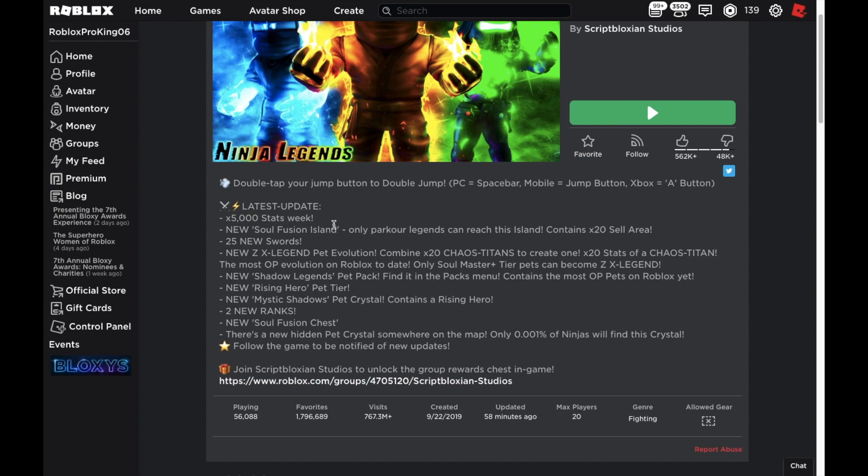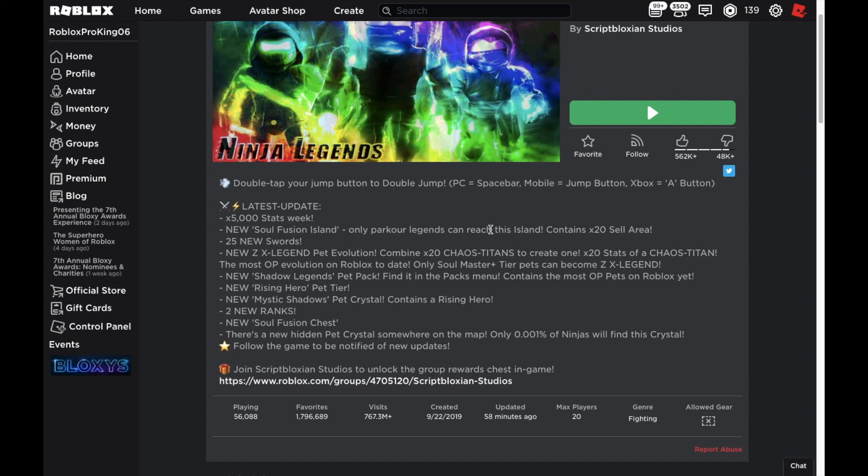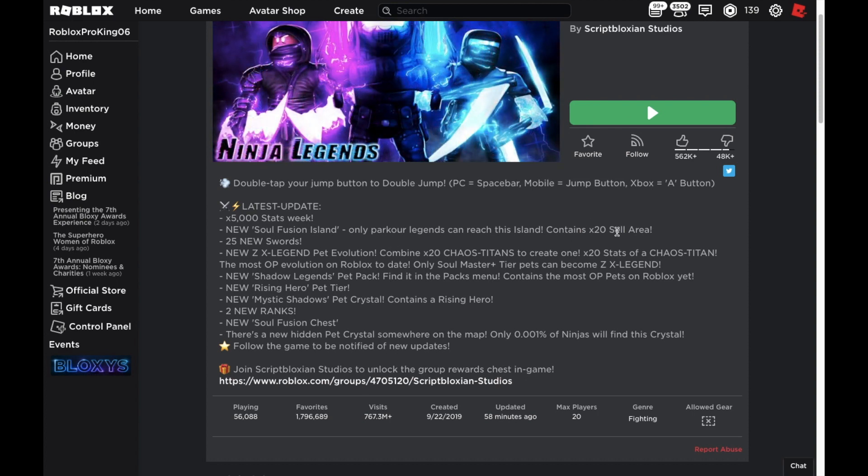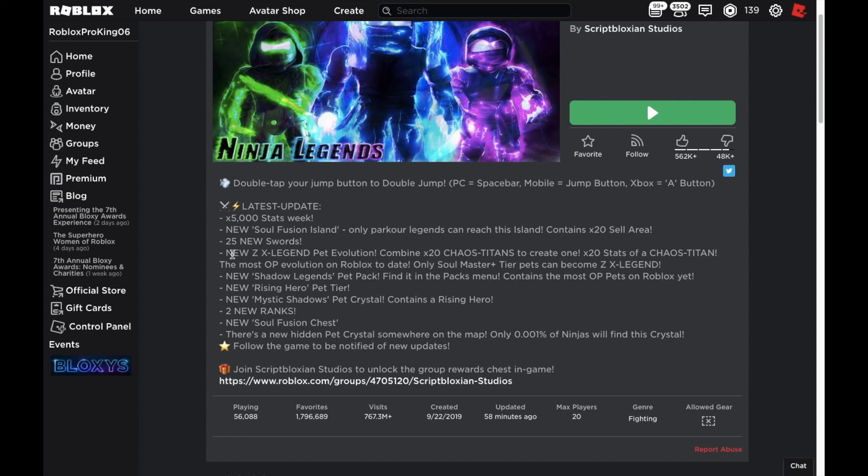So the new Soul Fusion Island — only parkour legend masters can reach it — contains 20 times earlier. They've got the 20 times sell era right there, which is what I was asking for on the island before this update, so good that they actually did that. Also 25 new swords, but that happens every update.